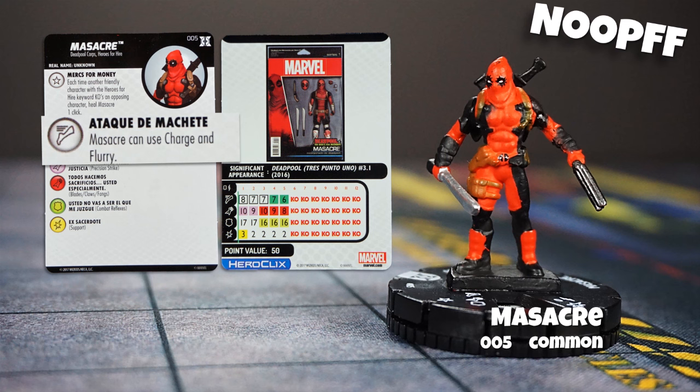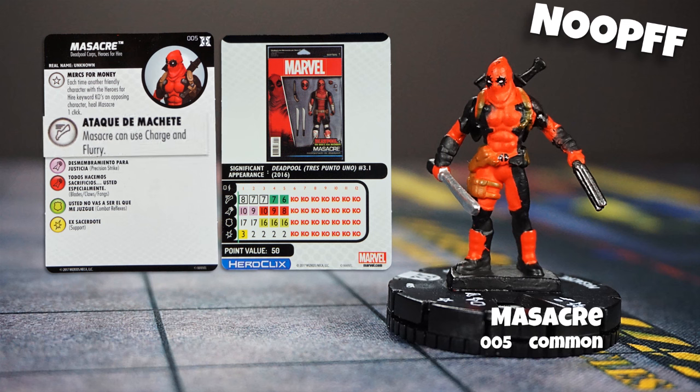Move, attack, attack again. With an attack value of 10, at least one of those attacks should land. Along with precision strike on the first two clicks, even characters with damage reducers or super senses will have trouble against Massacre. Support on the first click may not interest newer players, but blades, claws, and fangs on the last three clicks is a sure thing. When you have only two printed damage, choosing blades is a no-brainer. He also has combat reflexes on those clicks — a very good close combat piece at only 50 points, and not a bad investment at all.